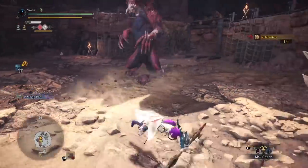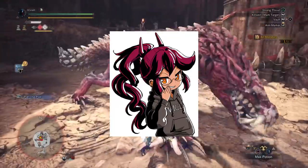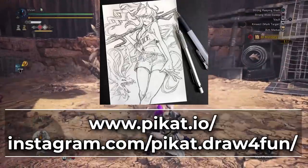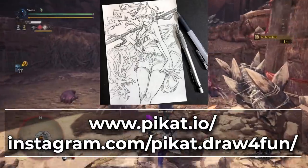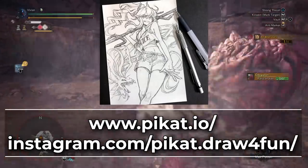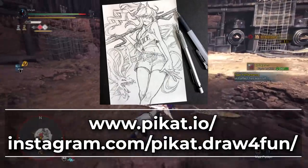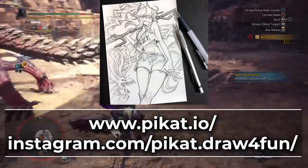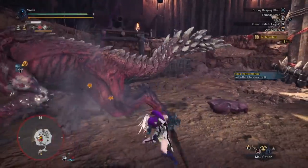I know this comes as a disappointment to many of you, but we're all making sacrifices here. I don't get to show off my favorite Insect Glaive, Vice — I adore it so much that I had art made of it. Simply put, it lacks the raw it needs to compete with the other builds we have coming up. The high affinity and natural white don't really matter that much when we have enough power creep to stack a minimum of 125% more affinity on weak points and fit Handicraft and several other damage skills in. Affinity is just easier and more cost-efficient to stack than raw in Monster Hunter World.